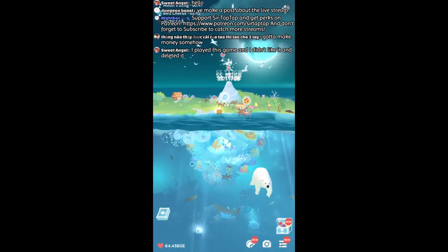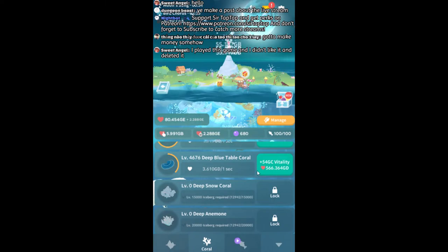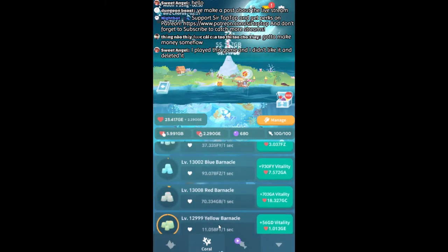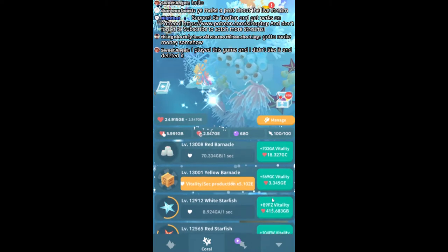What other game do you play where you can scroll around the menu and accidentally click on something else and it activates that thing? I never have that problem in any other game — that's ridiculous. That's such an Abyssrium problem; no other game could have that problem.